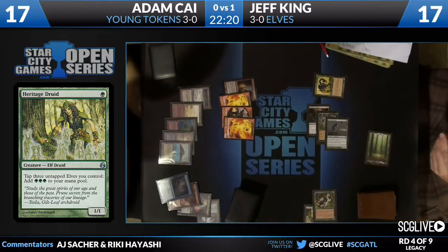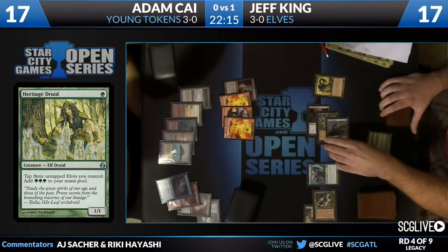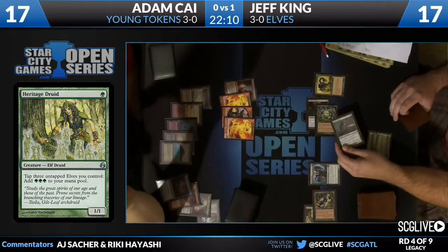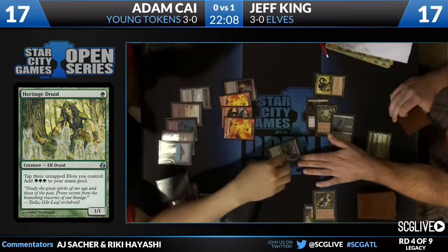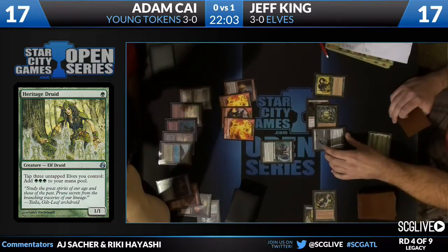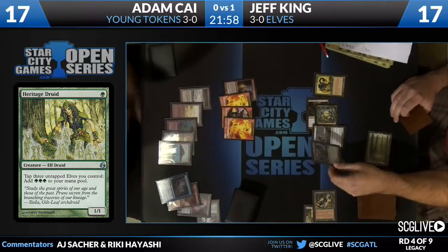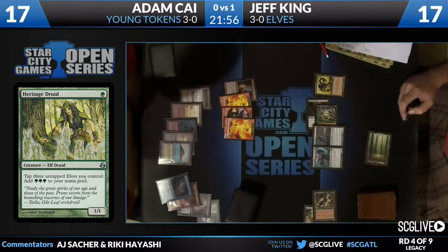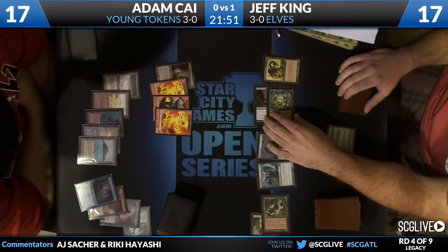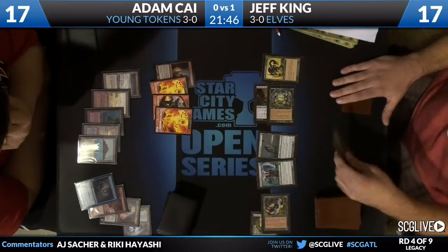It also uses Glimpse of Nature to draw cards during this sequence. There's a Fauna Shaman. Right now Jeff King is just going to establish his Fauna Shaman. I'm kind of giving it a read — I think he's actually buying time to consider Force of Willingness without turning his Force of Will face up, by saying he's thinking about what to do in response to that Fauna Shaman. Also, legitimately, it's been a while since that card saw heavy play in Standard.